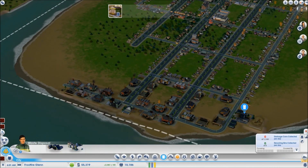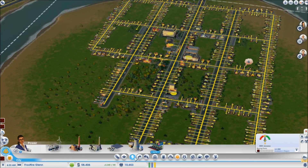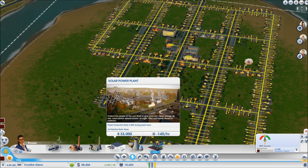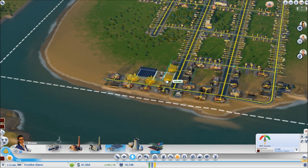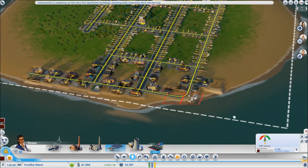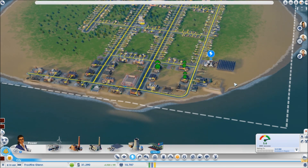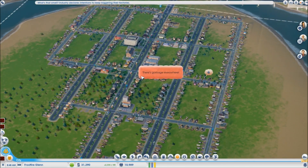We need some garbage trucks — I haven't been taking care of that. Let me check my utilities — I still need power. What about solar power? Yeah, let's get a solar power plant. I think I can put it right next to the garbage — let's give it a little room. I haven't done solar power before, let's just try it and see how it works.